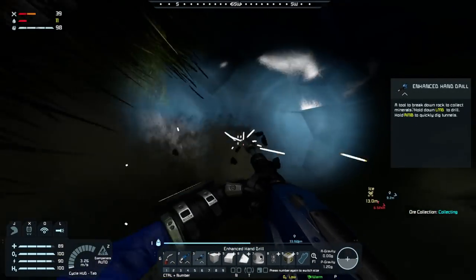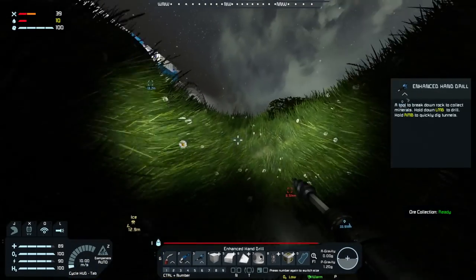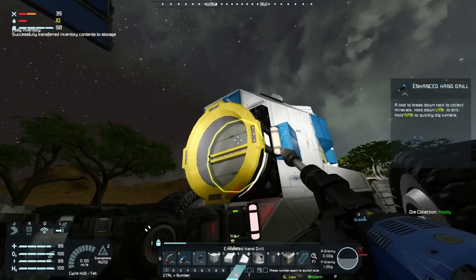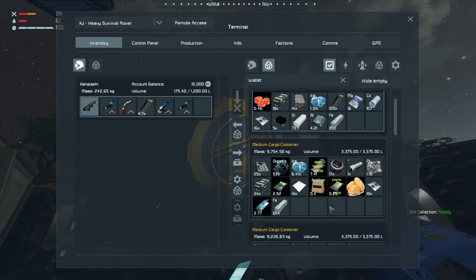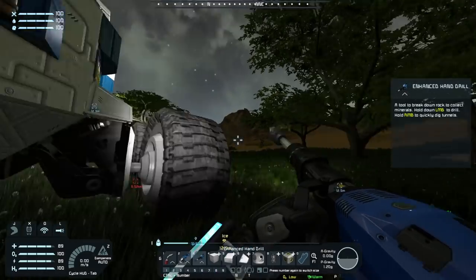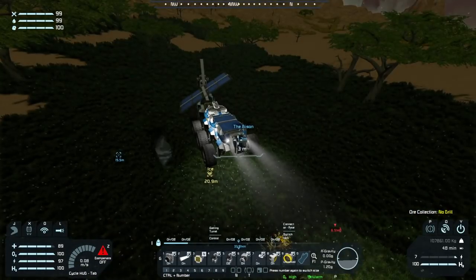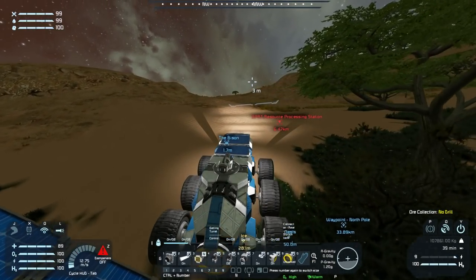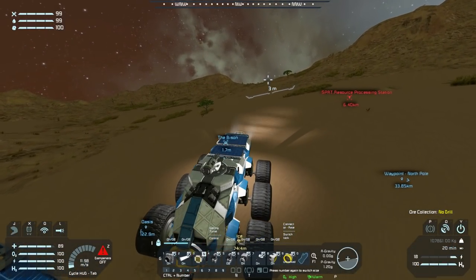Ice is always useful, and being in an oasis we get a little bit more organic matter too since my character is getting thirsty. We need water and tofu — tofu water, there we go. It's a little early in the morning but we might as well get rolling, as we've got a few kilometers to drive into the resource processing station.